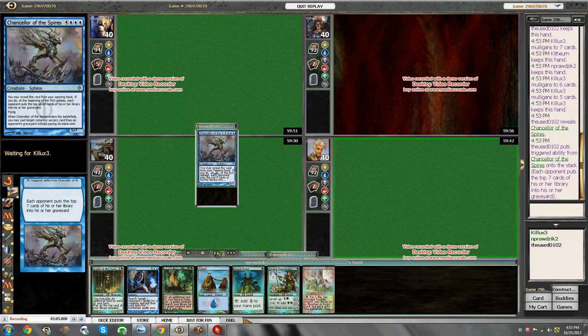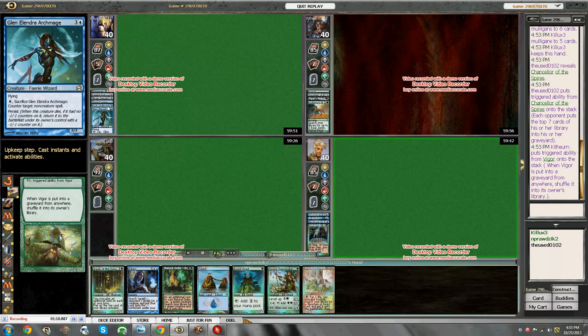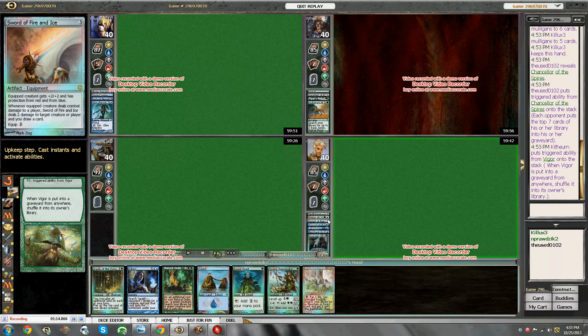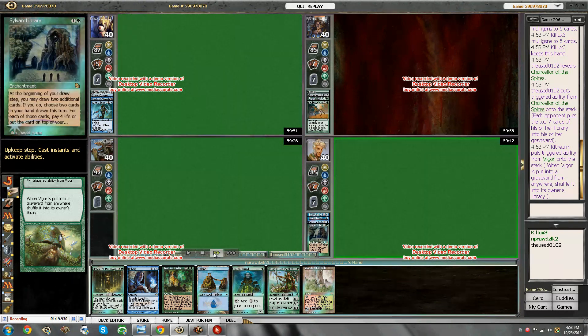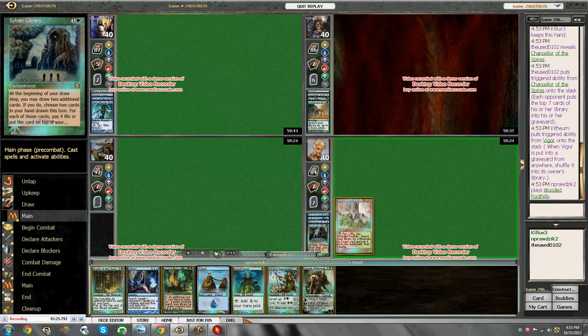He reveals Chancellor of the Spires, so we all get Millstone for 7. Seems pretty terrible to be using a card like that. Now if I draw a Regrowth it's like Demonic Tutor. But he doesn't hit any key cards here. Sylvan's a bummer to see go. No Cradle, no Winter Orb.